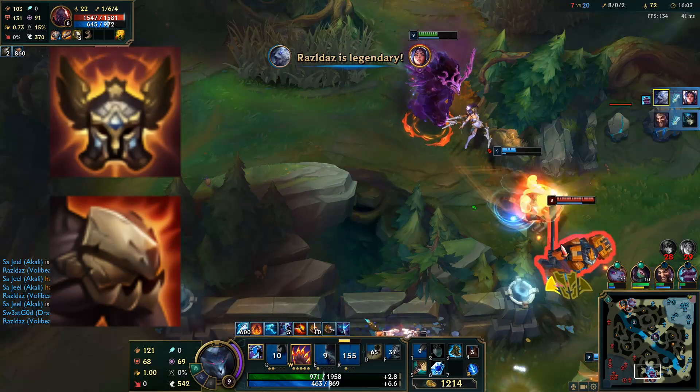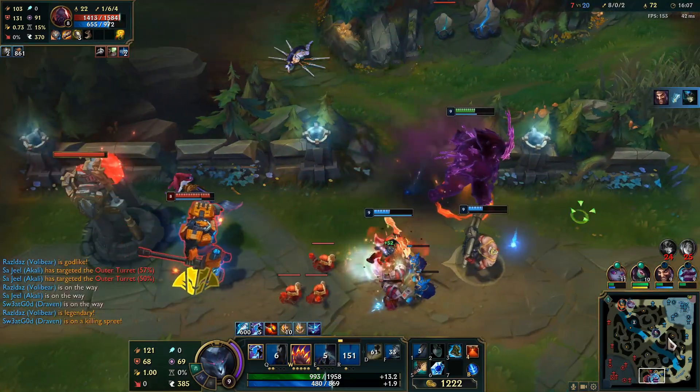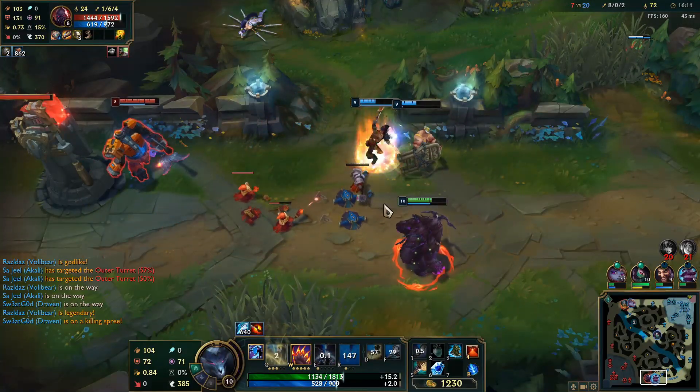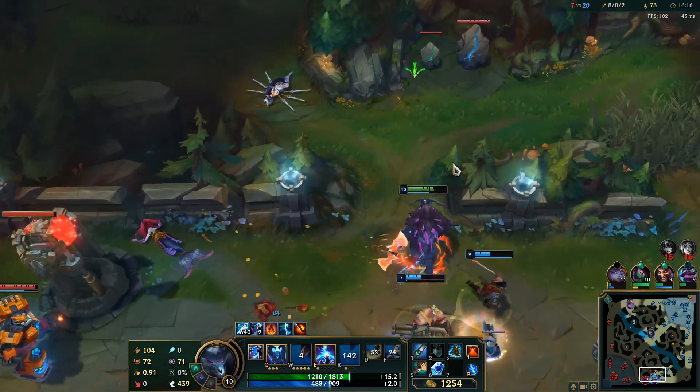Other items I like to build are Righteous Glory or Dead Man's Plate, or both. If you want to be really fast you go Predator, Ghost, Righteous Glory, Dead Man's Plate - no one can outrun you.